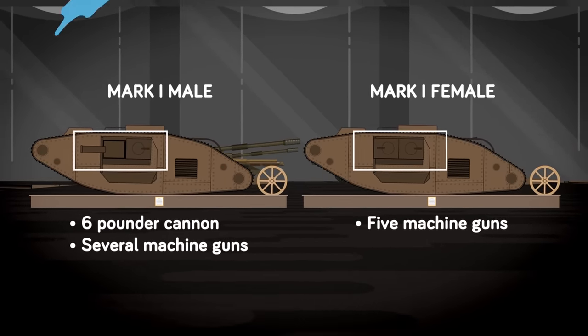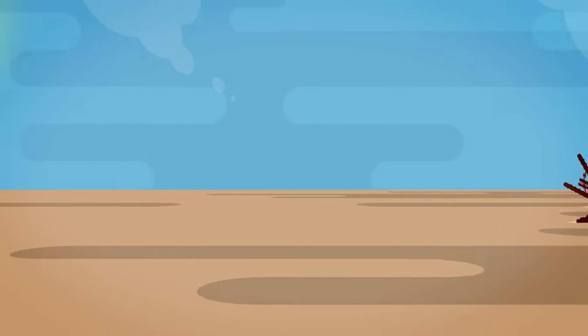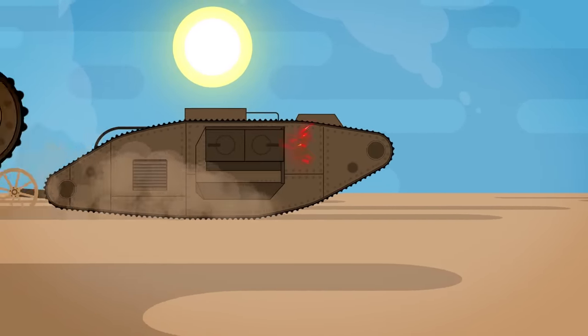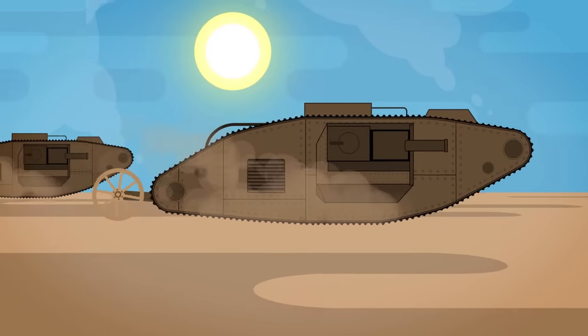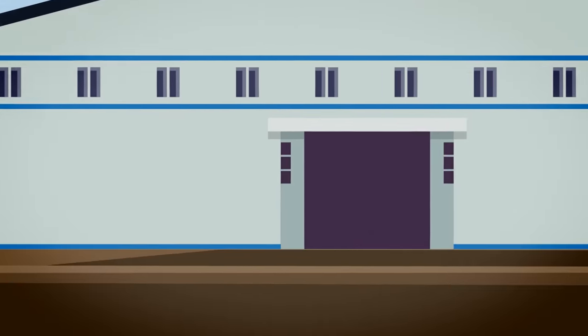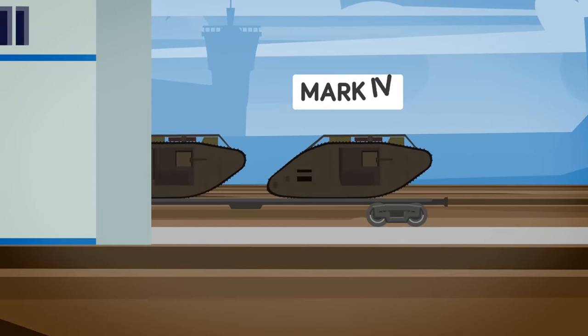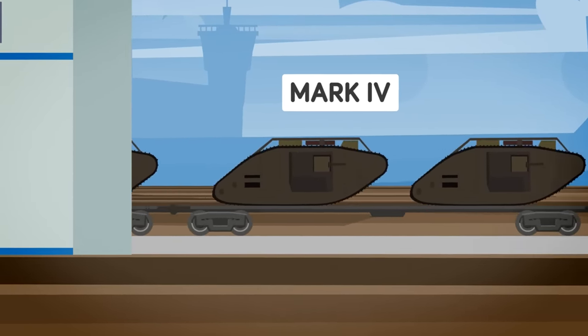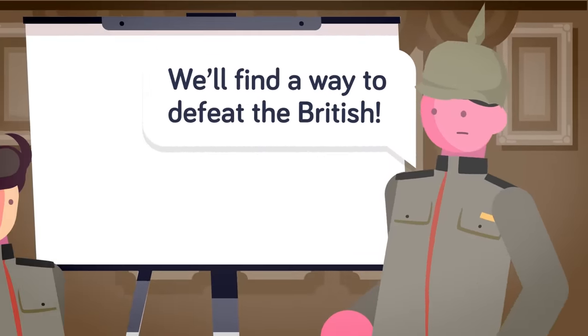The male version was equipped with a six-pounder cannon and several machine guns, while the female version was equipped with five machine guns only. The goal was that the female tank would support the male tank's advance by pinning down attacking infantry, machine gun nests, and artillery observers. As the war dragged on, the British expanded on their initial Mark I design with the Mark II through V tanks, with the Mark IV model being the most widely produced British tank of the war.